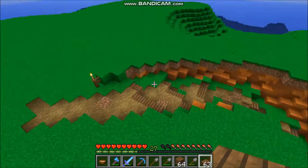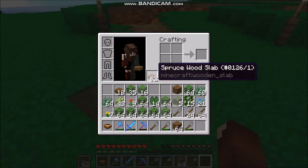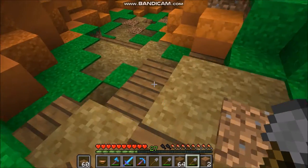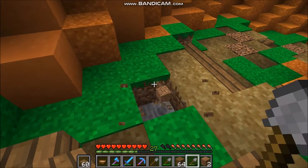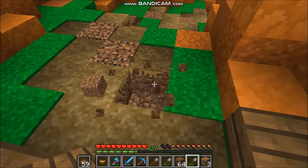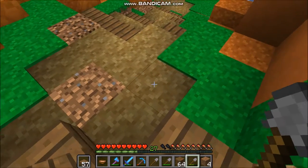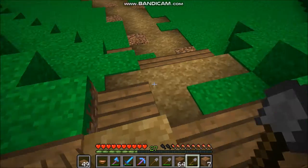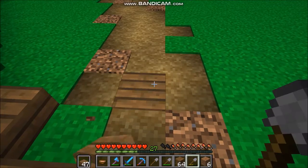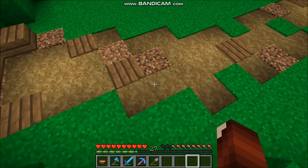I wanted to try how it looks with - ooh, that's not bad! I like that. Let's try a few more of those. One there, one here. That ties in the path design with the steps a lot more. So we've got some spruce wood in the floor - I like that. It's blending in really good with the coarse dirt and the path block. Really nice.